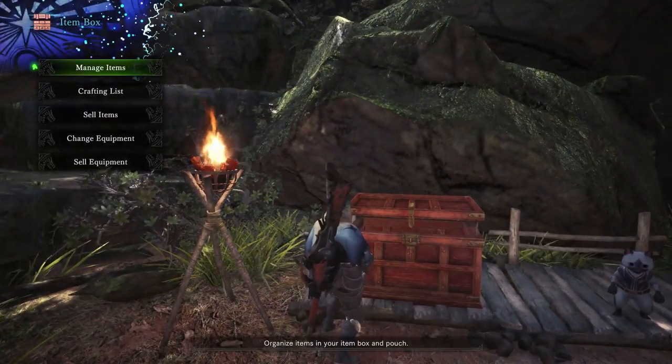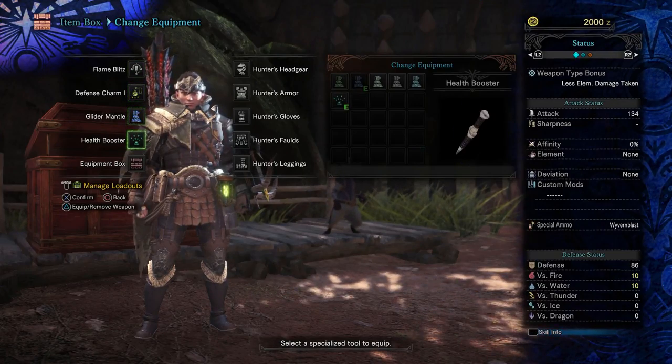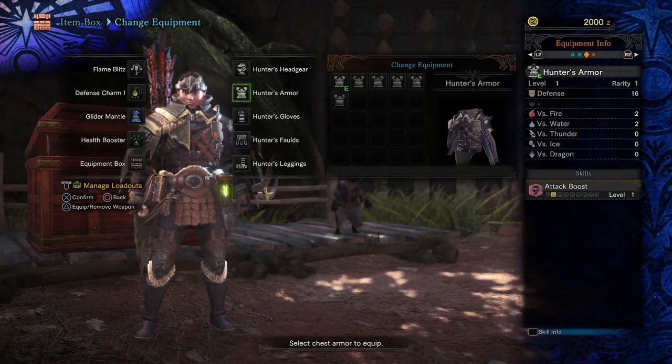That's how the mantles work. I've obviously shown you the armors and how armor stats work — so that's everything for this part. Join me next time on the how-to-hunt section.